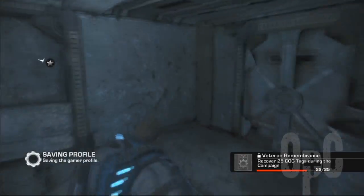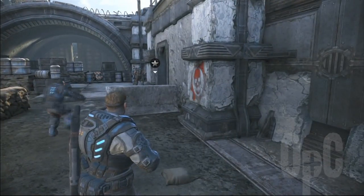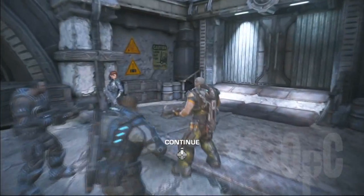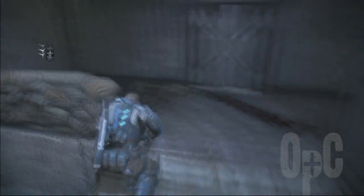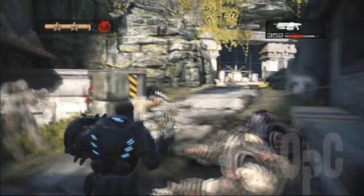G'day all, Autopluschaos here again with another video guide. In this video I'm going to show you where all of the dog tags are in this chapter. There's generally only one every section except for aftermath. During the level, if you see a big red cog symbol — gear symbol — then you'll know that there's a dog tag around there somewhere. Enjoy the video.